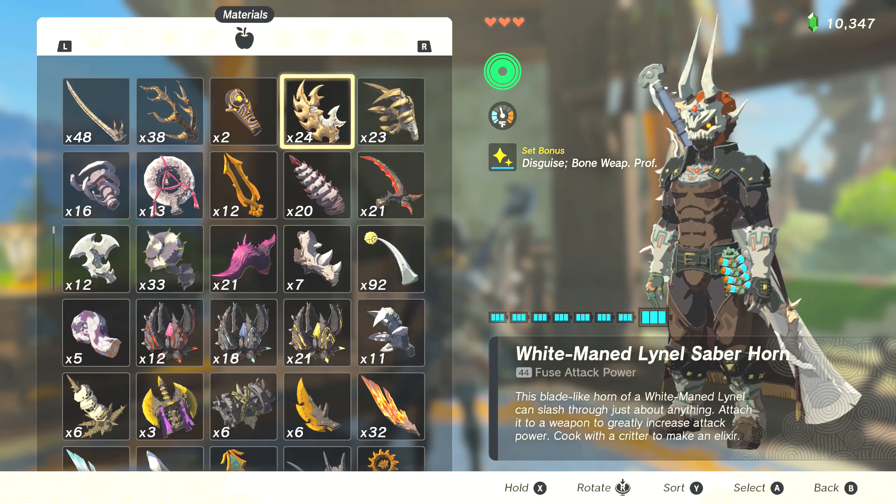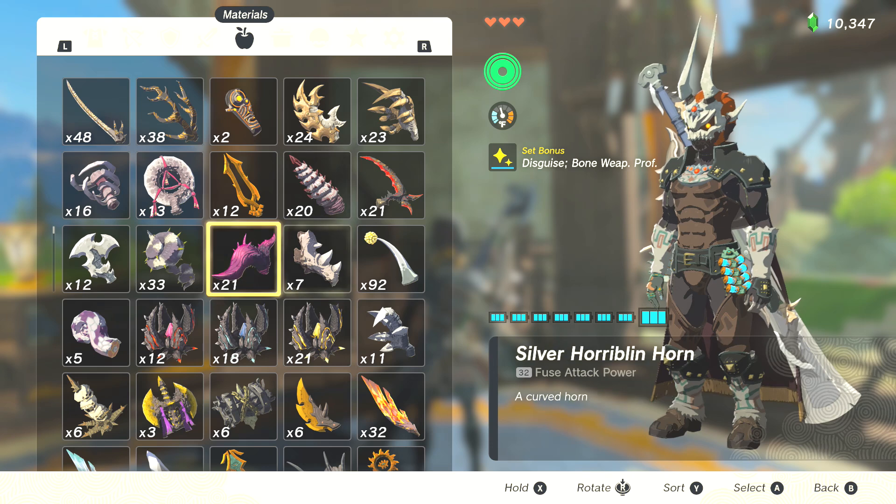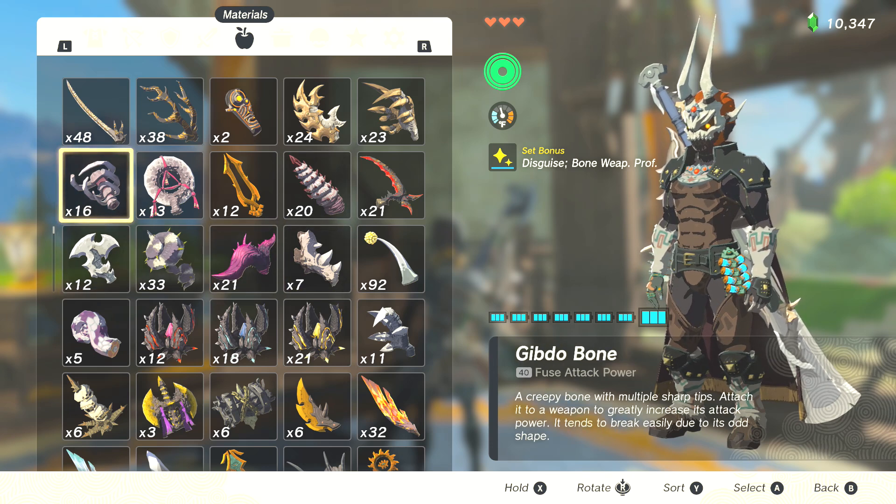In terms of the actual materials, we're talking about anything classified as bone, and two stand out in particular. First is the Gibdo Bone — classified as a bone-type material with 40 fuse attack power, which is extremely good considering it benefits from the 80% damage boost. Unfortunately, the Gibdo bone weapons get destroyed after a single hit. You could fuse a Gibdo Bone to each of your weapons and switch weapons every time you take a single swing — you'll do a lot of damage that way, but it's not very efficient. These can be found very commonly though.